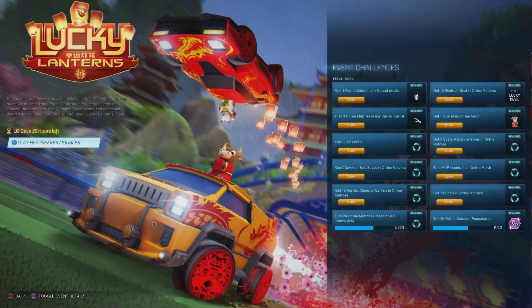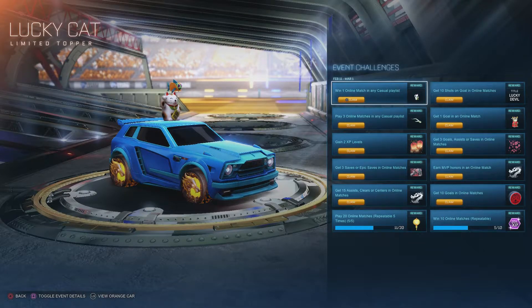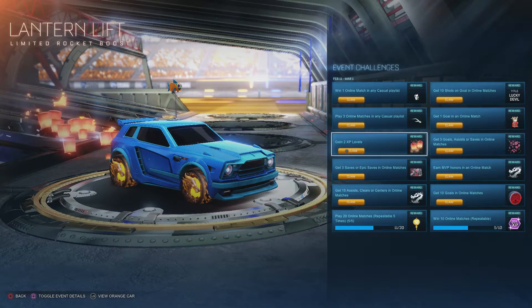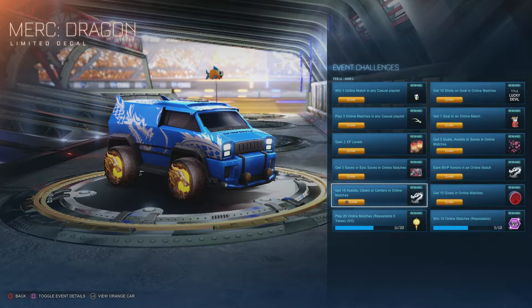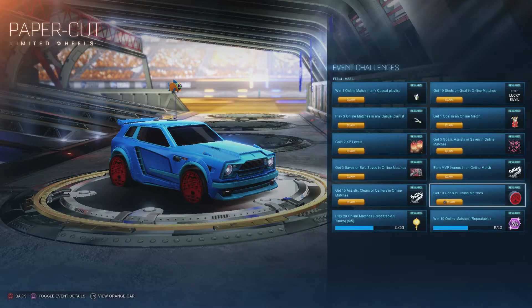For the Lucky Lanterns challenges: win one online match in any casual playlist and you'll get the cat car topper. Play three online matches in any casual playlist and you'll get the ox horns car topper. Gain two levels and you're going to get a lantern trail. Get three saves or epic saves in online matches and you're going to get a banner. 15 assists, clears, or centers in online matches gives you the dragon decal. Get 10 goals in online matches gives you the wheels.